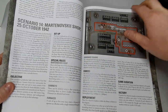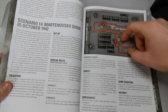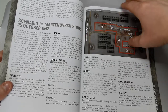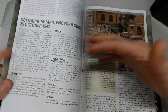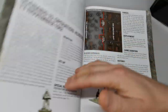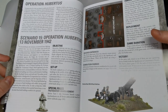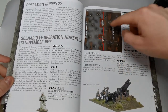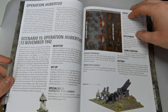Scenario 14 has the Soviets deploying in key factory positions while the Germans come in from inside to try and take it out — lots of factory buildings and warehouses. Operation Hubertus sees you holding the Apothecary House and the Commissar's House.